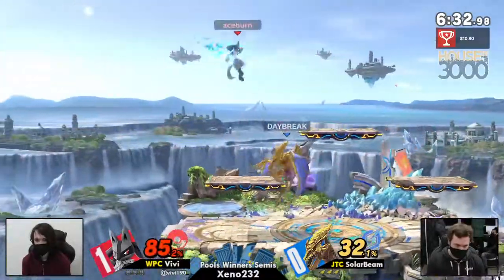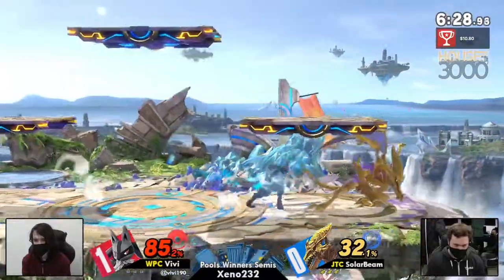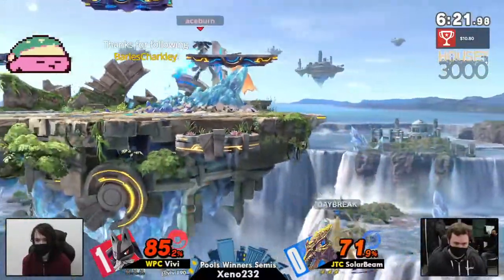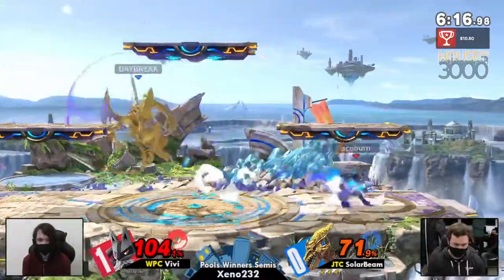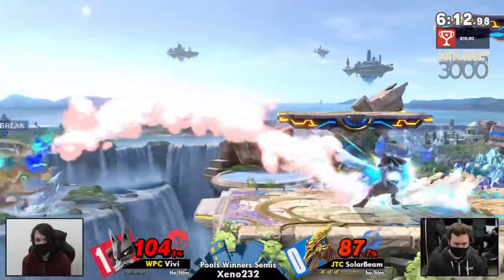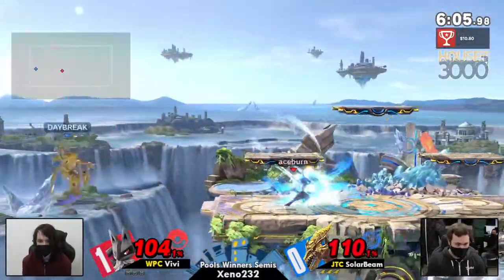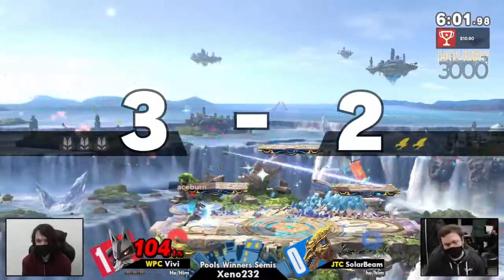VB already at 85%, SolarBean sitting at a comfortable 32% right now. But another whiffed side B is going to be putting SolarBean offstage. This is where VB has been excelling and where Lucario in general excels. We already saw that really meaty aura sphere catching just the tail end of SolarBean's neutral getup. And there's a big missed roll read by SolarBean — might be a little bit costly. You would have absolutely gotten a stock there. Vivi's ledge trapping is one of his strongest suits as a player, and he's going to be able to get a stock out of that ledge trap.